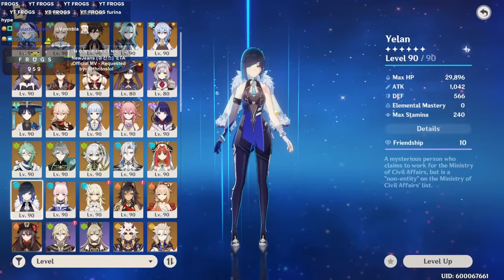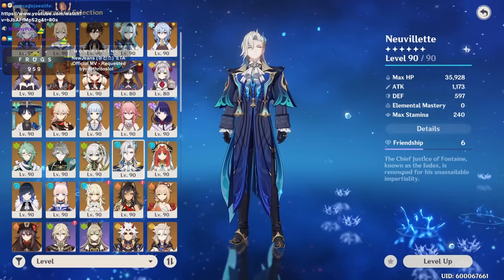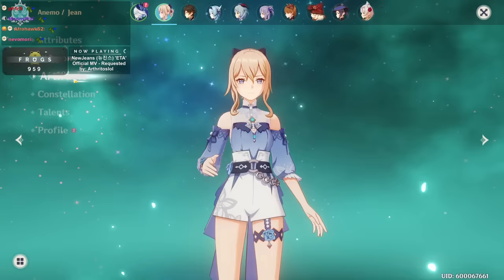For example, Yelan usually has between 30,000 to 40,000 HP depending on your build. Furina herself is between 30,000 to 40,000 HP. Neuvillette maybe around 40,000 HP. If you're running mono hydro with HP-scaling characters, Jean is gonna need to heal about 17,000 to 20,000 HP per character, which is quite a lot. So healing bonus helps you get that big boost of healing to get maximum Fanfare stacks for your Furina.